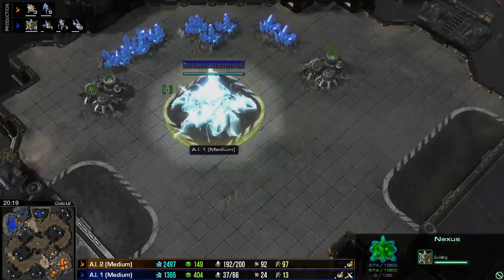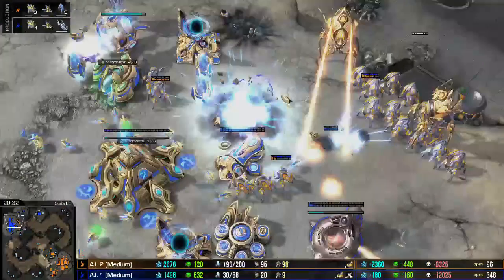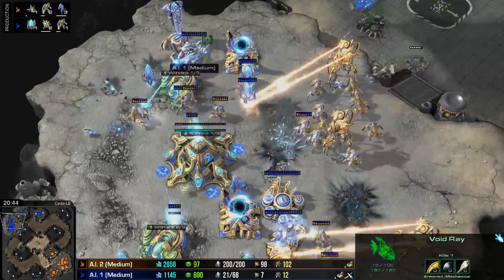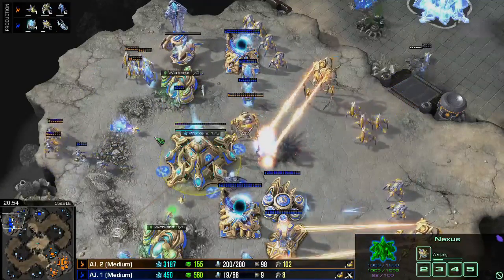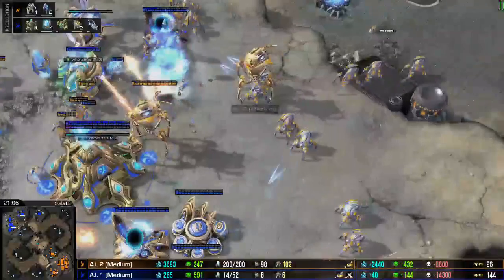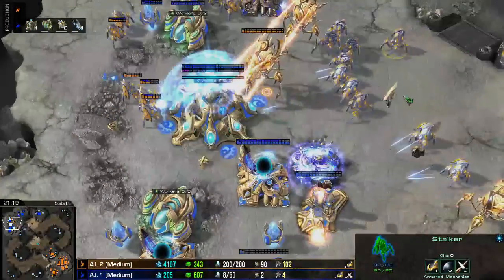AI-2, aka our hero Dorful, is going to take this game. We got about a minute before this thing ends — let's see how much damage we can do before the AI finally taps out. He does have a base over here, but one base does not equal three. Dorful did forget to make a proxy pylon here — this one probe trying to do something, but it's not going to get to. This entire base is pretty much forfeit.